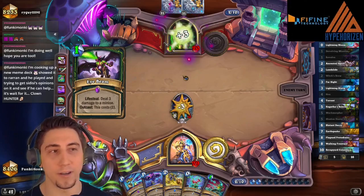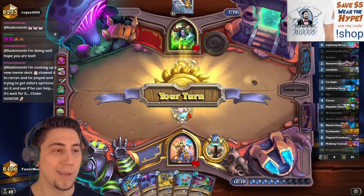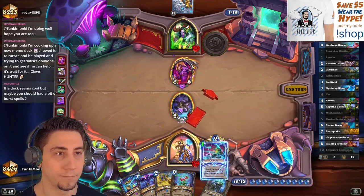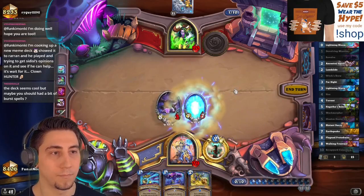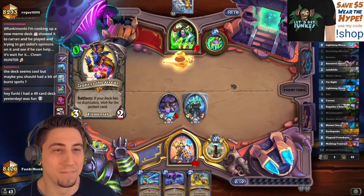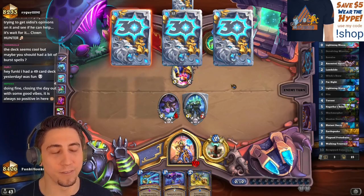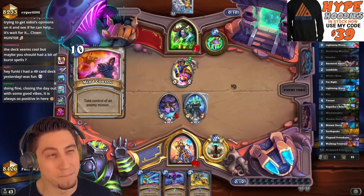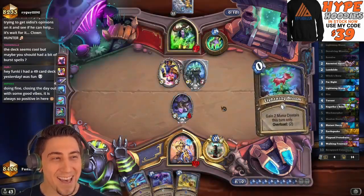There's the second Eye Beam — okay, so they've wasted both Eye Beams, wasted both Fell Screams. We got them! And this should be a concede. Zephyrus — is it active? What can it even give? What'd it do — Mind Control? Oh it was a zero-cost Mind Control, oh okay okay.